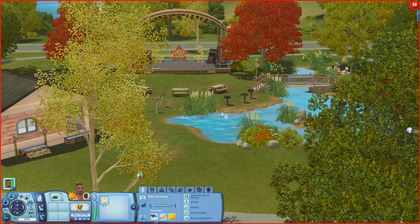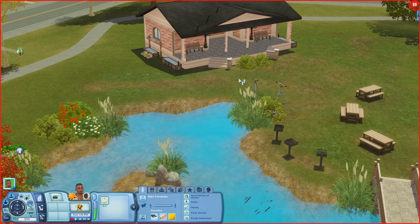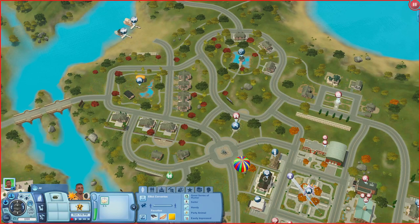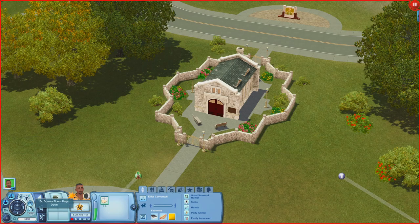Now we're at the Emerald Gardens park. There's a pond, a bridge, picnic tables, grills, telescopes, bathrooms, a showtime stage, and a bonfire. Then there's the Vault of Iniquity — just a rabbit hole from the Supernatural pack with some seating outside, you can't go inside.